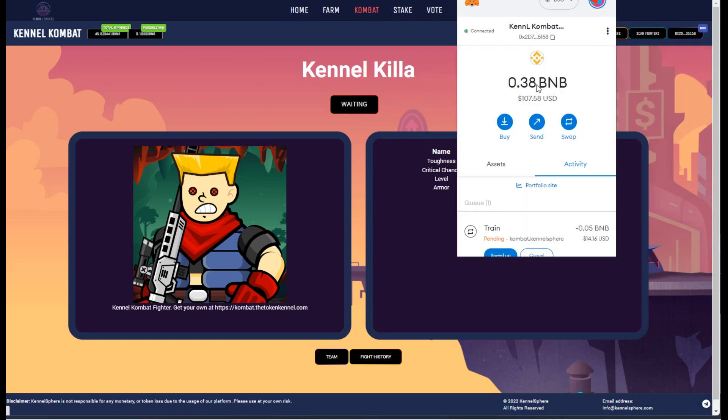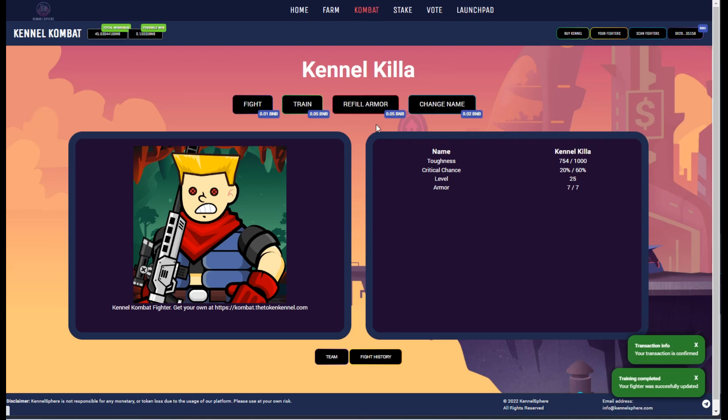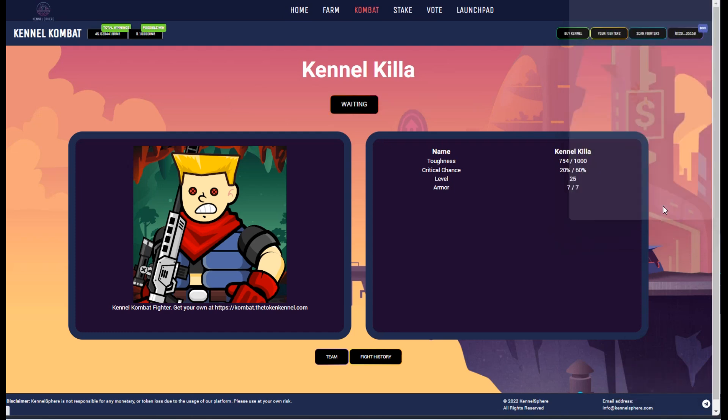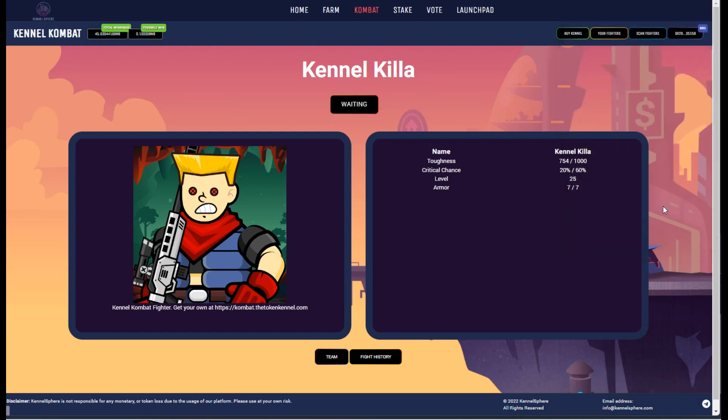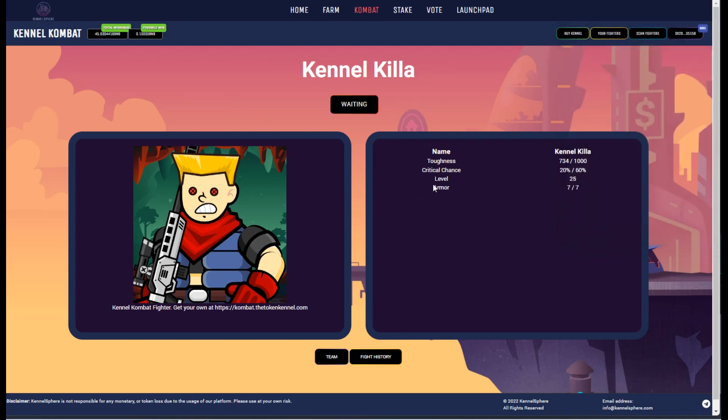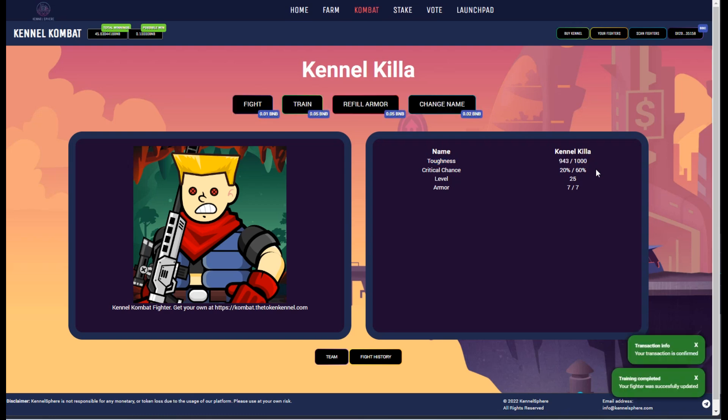We're at about 0.38 BNB. If we get a quick train here in two or three tries, that'd be real nice. See, that's the beauty slash curse of the training — we want to get greedy, we want that 900 plus. But as you see when you're at 700-something, you have a lot of chances to go down, because there's about a 74% chance to be under rather than over. But there we go — we got a 943. Let's see if we can win this battle.